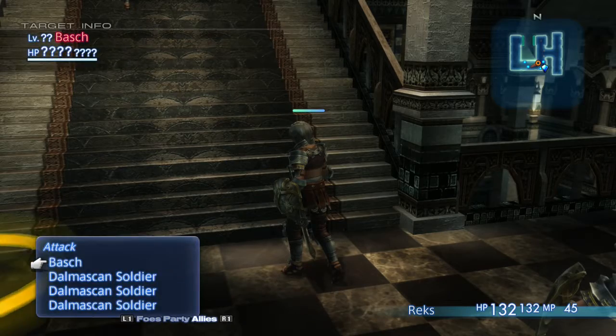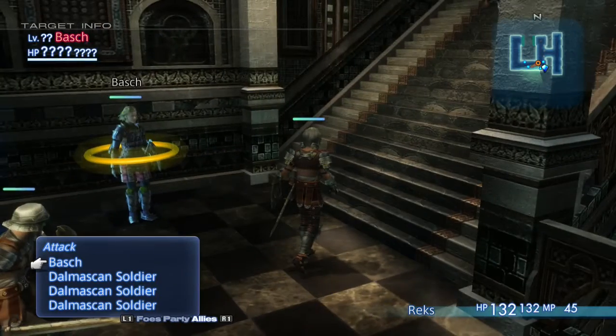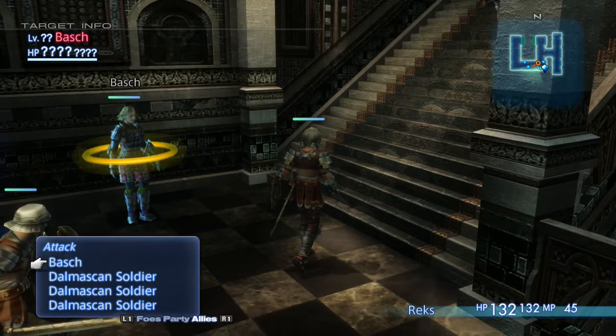You can hit L1 and R1 to go between allies, yourself, and attack your foot. I can attack Bosh right now. You can? I can. Don't, please don't. Yeah, I'm not going to.